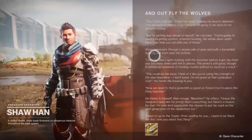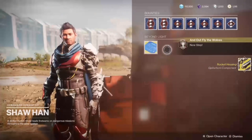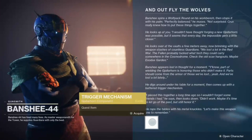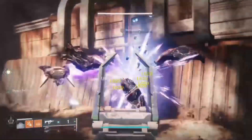Once you've finished with the lost sector, make sure to return back to Shahan and he will give you a rocket housing part. You will need to take this to Banshee-44 and he will give you a trigger mechanism.